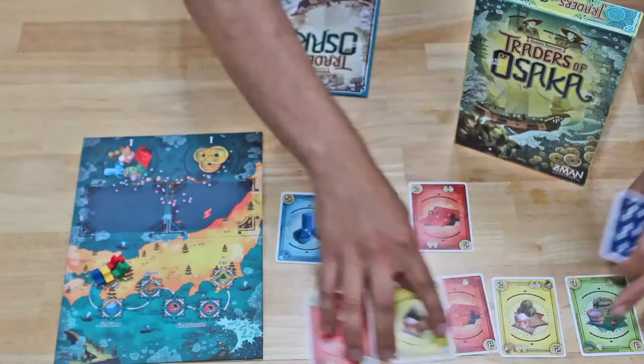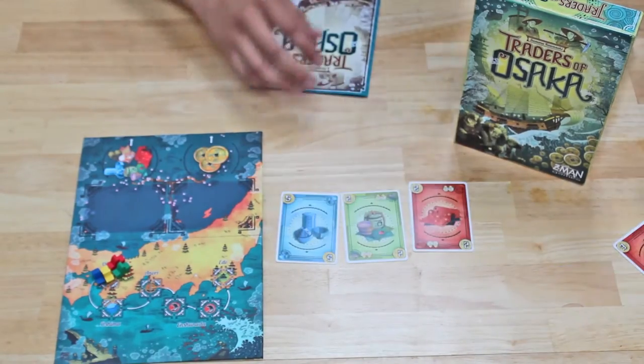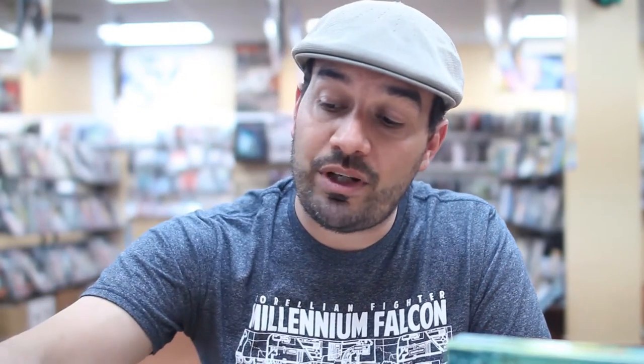If you can purchase everything, you take all of the face-up cards and place them in front of you. It's easiest to organize them by color. For green, I bought one good, so I'll move the green ship one space.